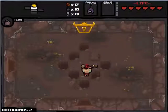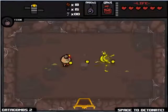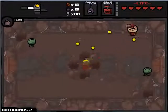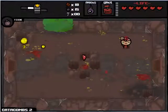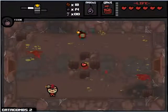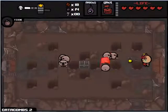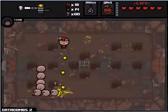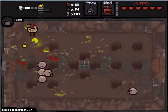Remote Detonator — basically if I have a bomb on the ground, I can hit spacebar to blow it up. It also gives me five bombs. I'll use a bomb to show you. I put a bomb down, then hit spacebar and I can blow it up — it lets me have a little bit more control over my bombs. Not a great item, but the five extra bombs will be helpful and I can use them on a boss fight if I want to, since I do have 14 right now.